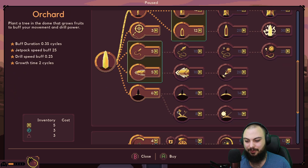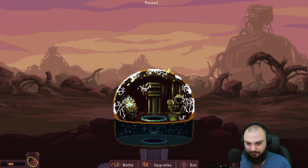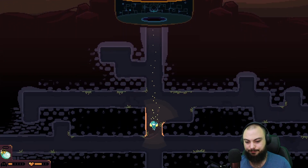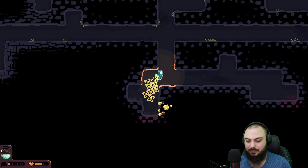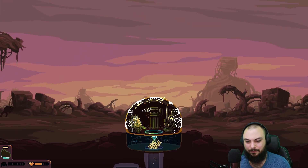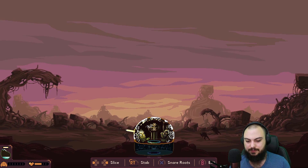Our next upgrade is probably going to be - actually I'm going to grab this most likely. I think we have enough left over to see my health, which I'm going to need, and then pick the berries so I can get down there and pick up the resources we dropped. I'm not entirely certain if this is just the maze generation or the increased difficulty, because I have not seen this many resources before.